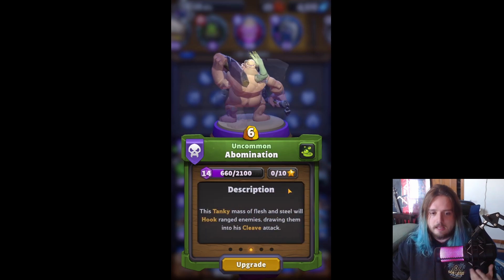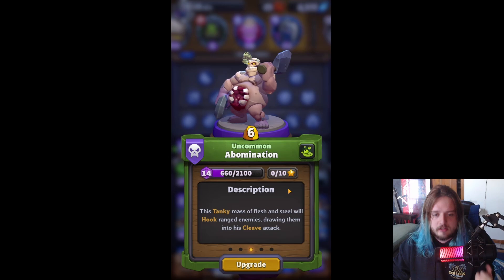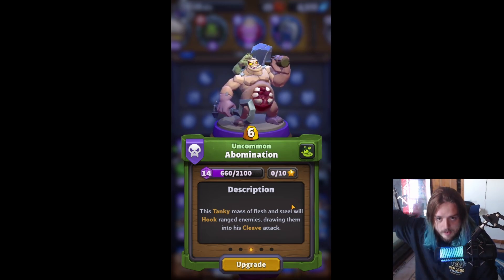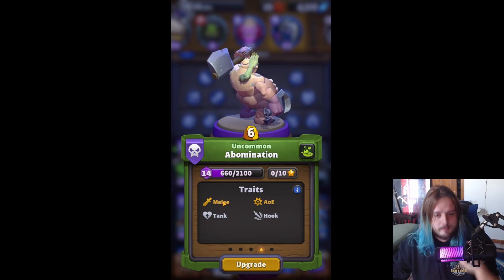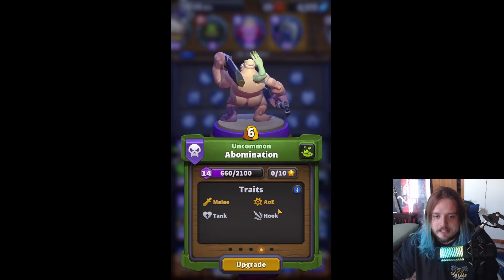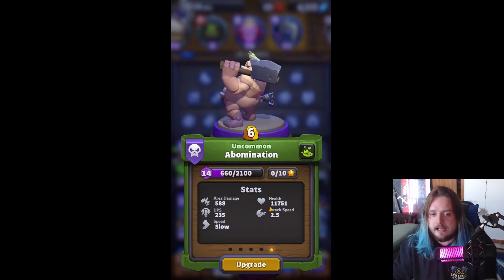Abomination — this tanky mass of flesh and steel — will hook ranged enemies, drawing them into his cleave attack. Cleave allows him to damage multiple enemies at once. The best way to see traits is by going to the traits page: he's a melee attacker, a tank, with a special hook ability and AoE damage. What it doesn't tell you is his weaknesses, which you can find in the combat chart.